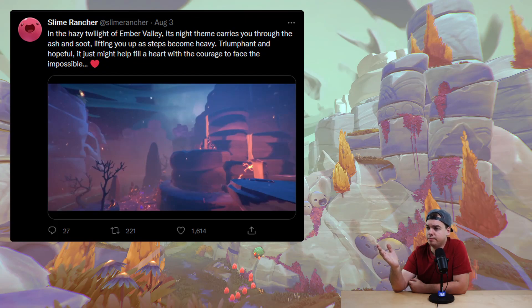Let's first read the accompanying tweet. In the hazy twilight of Ember Valley, its night theme carries you through the ash and soot, lifting you up as steps become heavy, triumphant and hopeful. It just might help fill a heart with the courage to face the impossible. It's a cool little text, but honestly, it doesn't give us much.